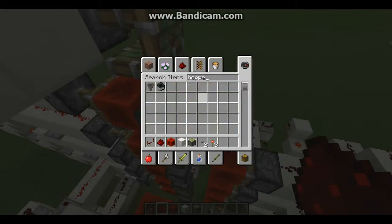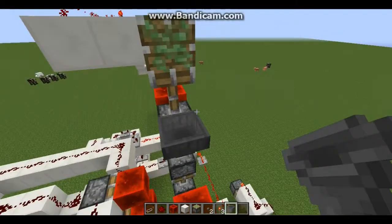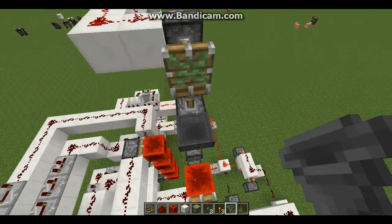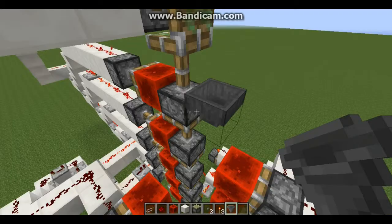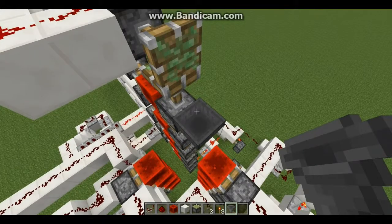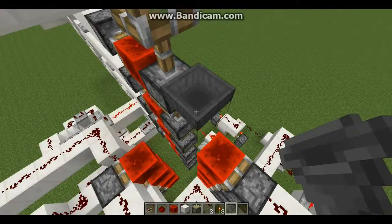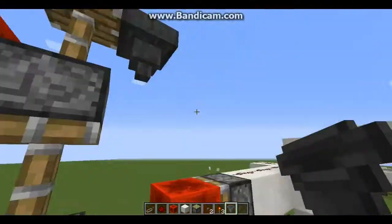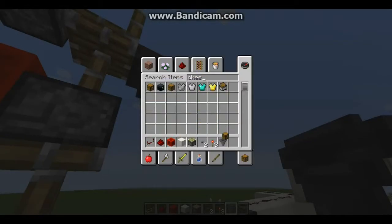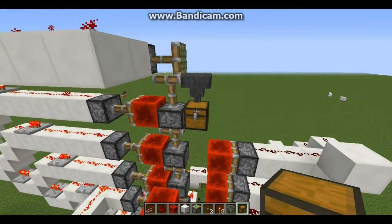The next thing you're going to do is get some hoppers. You're going to put one right here — not minecart hoppers. So put a hopper on that last piston right here, go up, hold shift, and right click on that piston, and then delete this piston right here. You're going to need a chest as well. Then hold shift and put the chest right at the bottom. And there you have it. All you need to do is build this big storage thing to prevent anything from falling off.